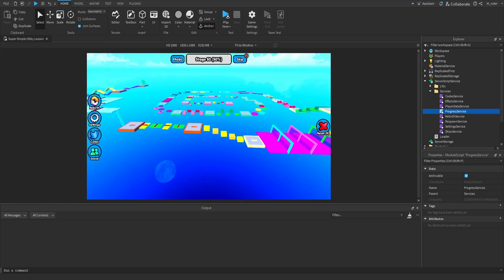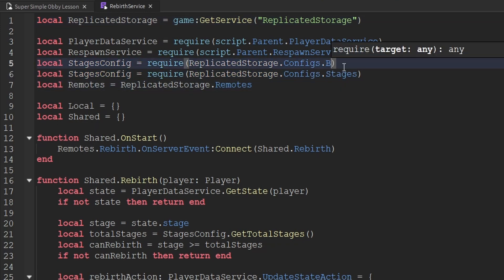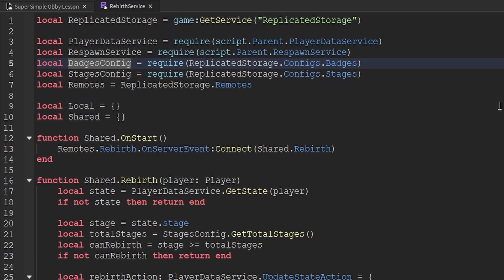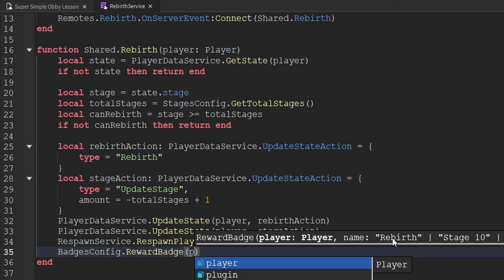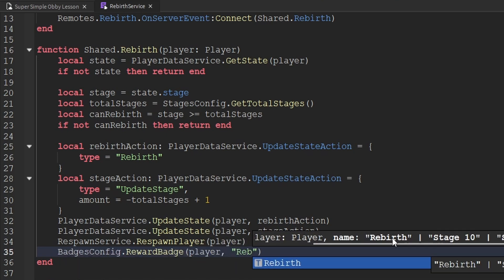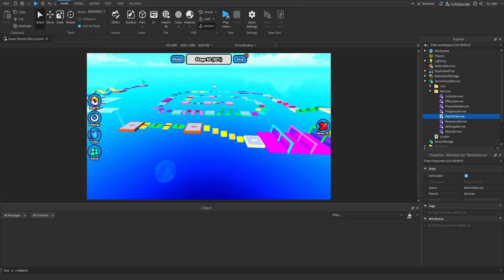The next service that we want to update is actually the rebirth service. So inside of here, let's go ahead and create a variable for the badges config. This service is a lot simpler because we really only have about one function inside of here. We're going to handle this logic inside of the rebirth function, all the way at the very end. When the player does actually rebirth, we're going to go ahead and award them the rebirth badge. Now that we're rewarding them the rebirth badge, we're finished implementing that badge.